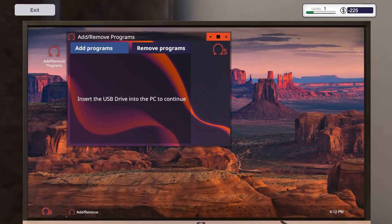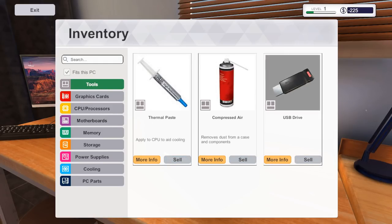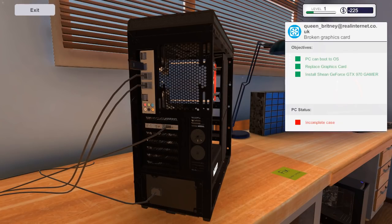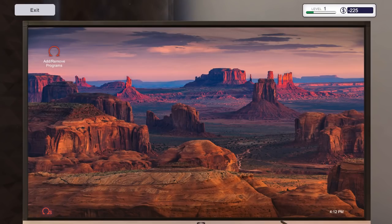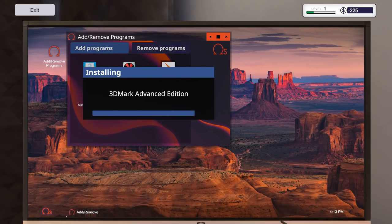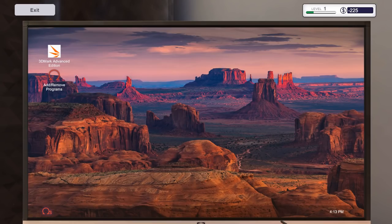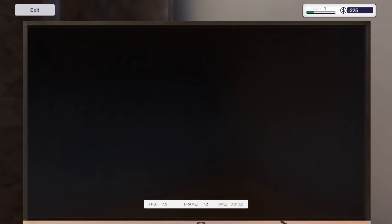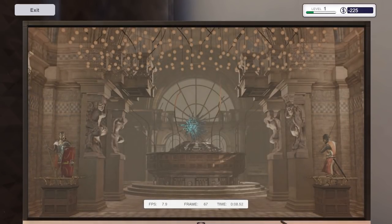Insert the USB into the computer to continue. Let's install the USB — work on this PC, install USB. Do we have a time limit? I want to do all three today if we can. Email — 3D Mark edition. I'll do 3D Mark just to see the 970's performance. Restart. Impressive — so we will have 3D Mark installed now. This is a great idea, the game is pretty good, though it needs to be a bit more developed.